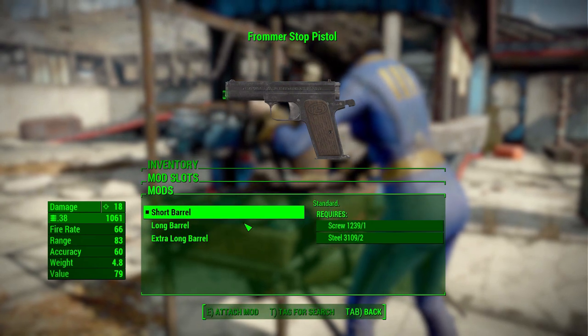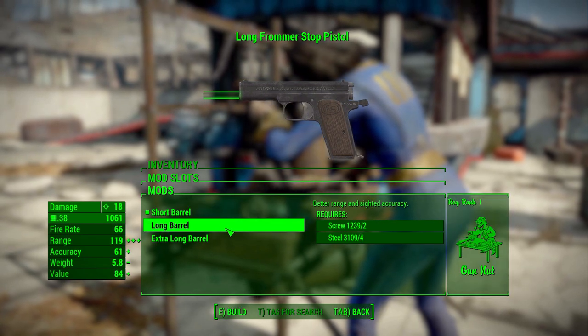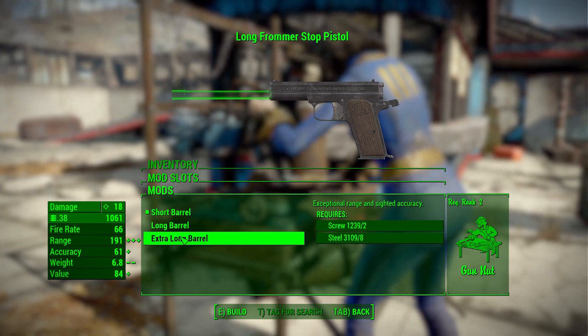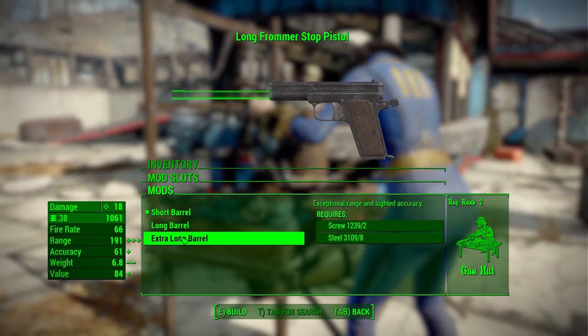In the barrel category, things get a little strange but in a fun way. We have a short barrel, a long barrel jutting out from the bottom, and an extra long barrel, which looks absolutely ridiculous — but that's the fun of these kinds of guns.